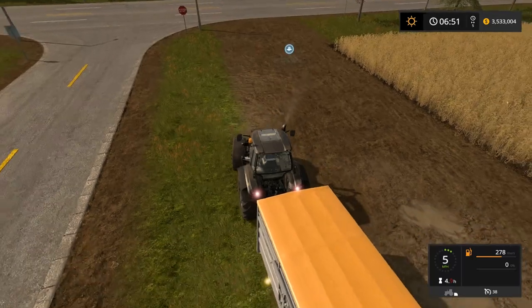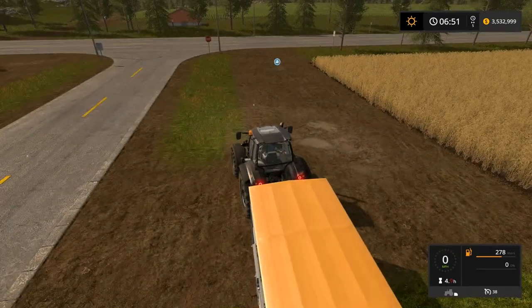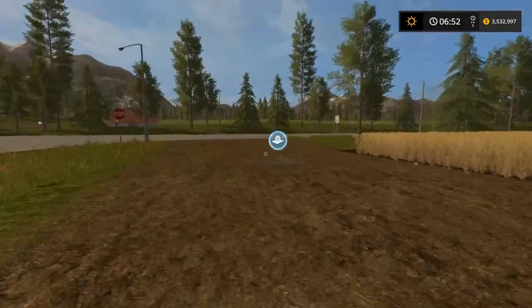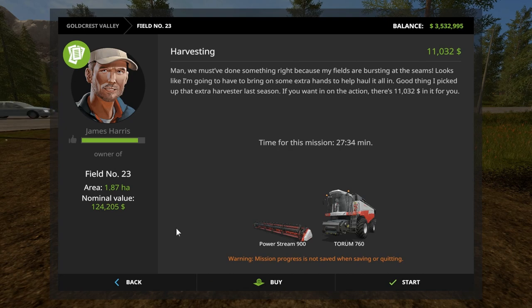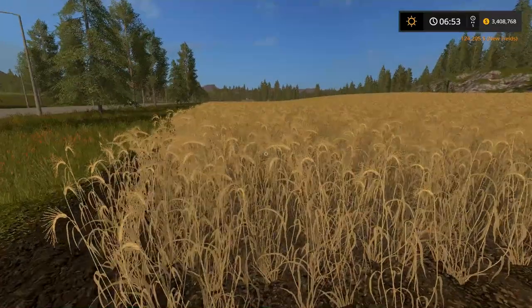I'll bet I can't even interact with this if I'm parked here — it assumes you're going to place equipment, so if you're parked in the way and you hit R, nothing is going to happen. There we go. We've done a lot of work for James Harris so we've got his price down about as low as it's going to go. He says his fields are bursting at the seams. We now own some barley and it's ready to harvest, but not yet — let's go get the cattle first.